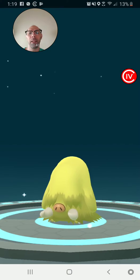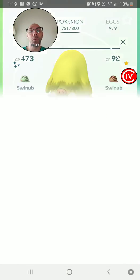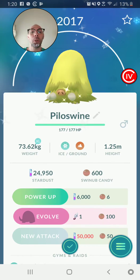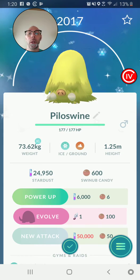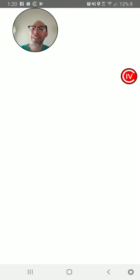It is like a stoplight almost, kind of yellow and gross. Now, I am willing to forego a Sinnoh Stone, since I have a couple of those, and just evolve this as well into a Mamoswine, because, well, that's its last evolution.